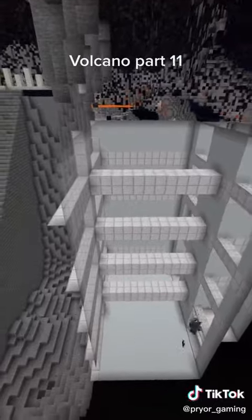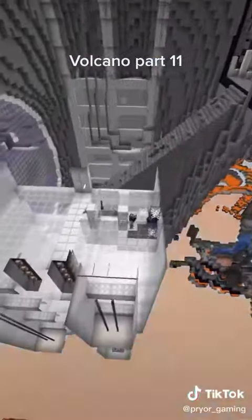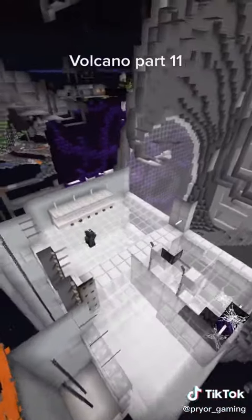The first floor is supposed to be a research area where they document things, experiment on a piece of crying obsidian that represents a part of the tendrils, and use a weird-looking computer that I built.